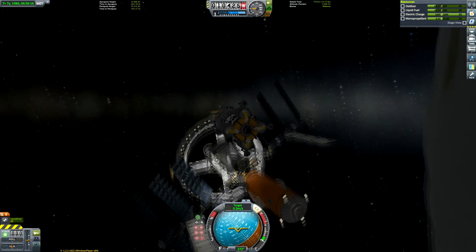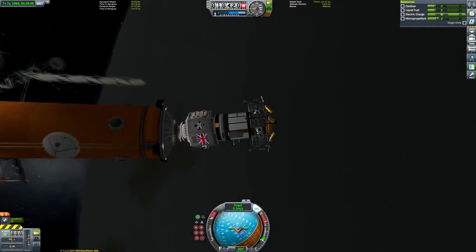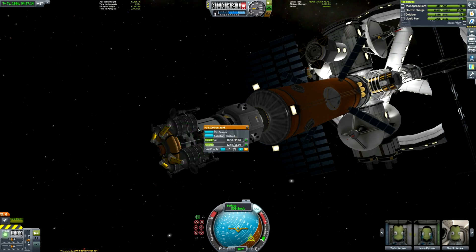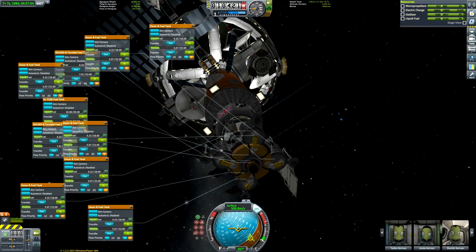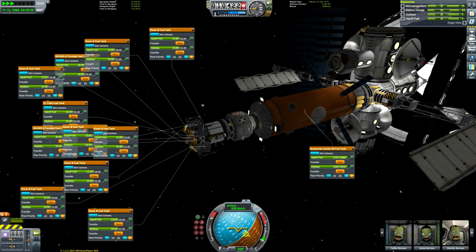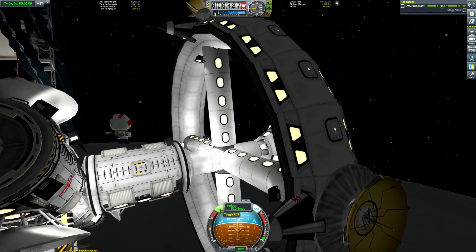I've done the same thing again — an absolutely terrible job of docking — but we've refueled the monopropellant and have plenty of fuel left over. I was too lazy to do a quicksave so I couldn't just revert it. If you are struggling to get it to attach, sometimes if you just disable SAS or RCS, it's the autopilot and SAS units fighting against the magnets of the docking port — disabling them can help facilitate your docking. We've got loads of fuel in the orange tank — actually enough for about 11 or 12 missions to the surface, depending on how fuel-efficient you are.